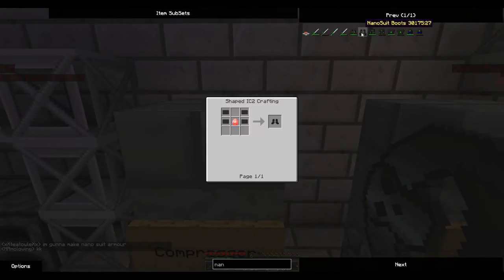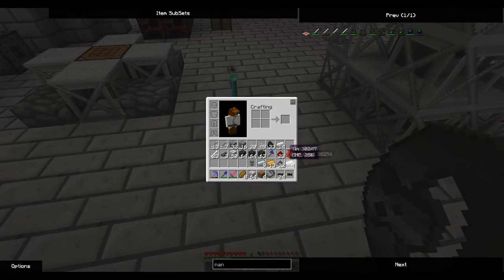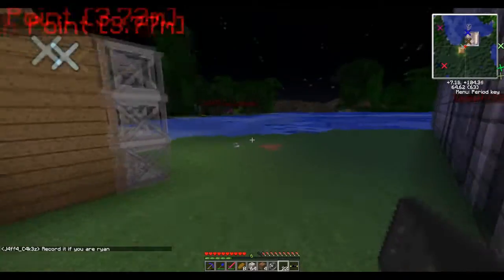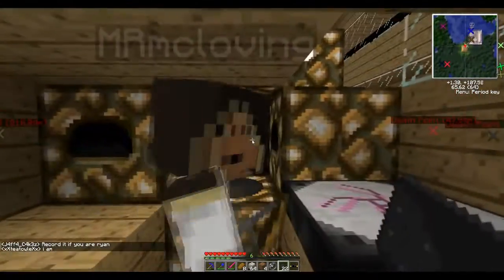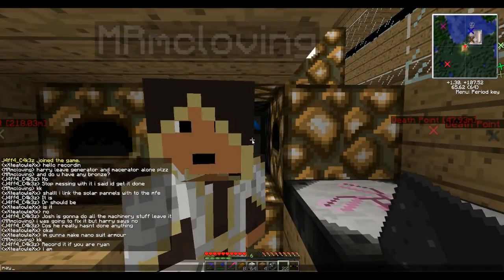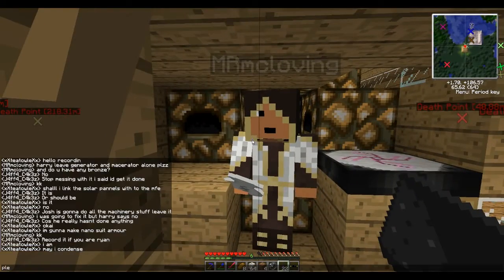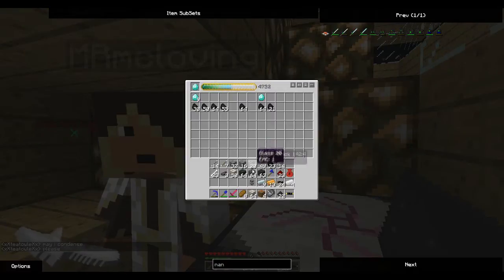So I can get myself nicely pimped out. Nano suit armor - I'm going to need one energy crystal and some carbon plates, so some carbon mesh, so some carbon fiber. Four coal dust makes some carbon fiber. Do I have some coal dust? I might - I'm going to ask if we can condense this. Oh, they're making diamonds.